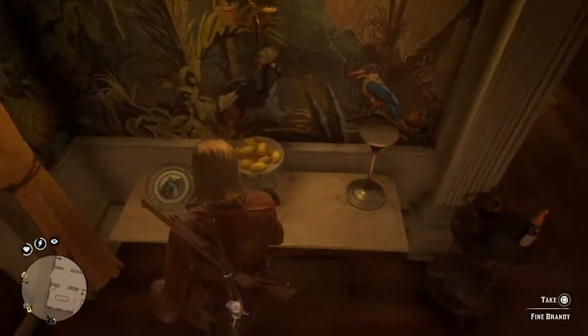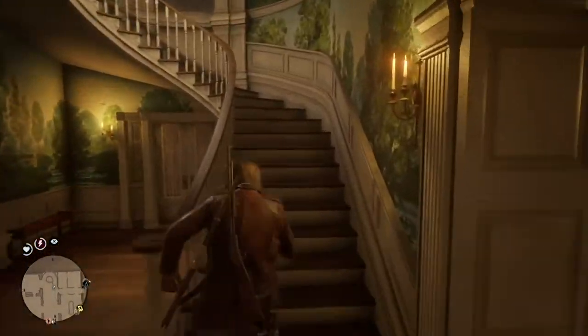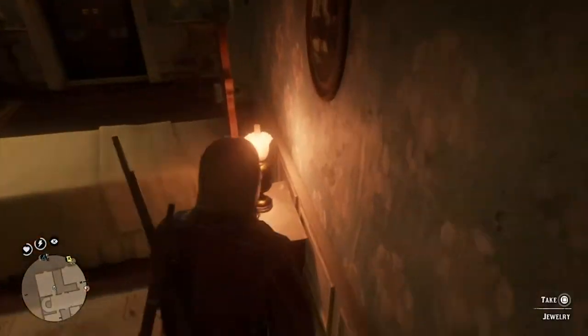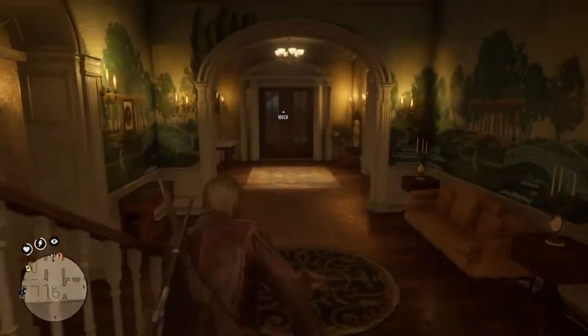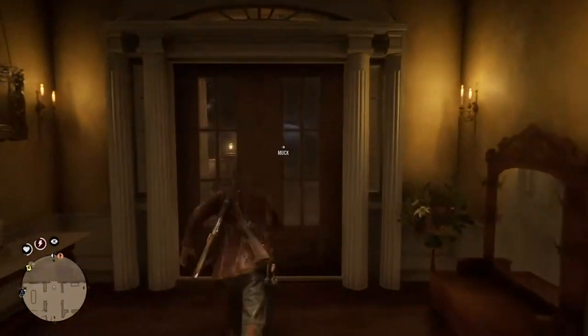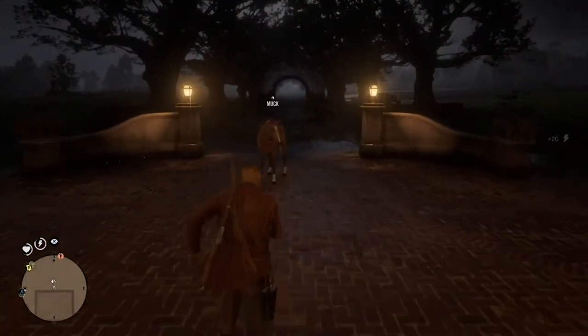There's usually rum on that table right there, or there's fine brandy right here as well. It doesn't really matter which one I'm going to pick up. And then the next thing you're going to want to do is head up the stairs right here, head into the room and grab some jewelry. This glitch is kind of weird — if you run out of the house and go a certain distance, the jewelry just kind of randomly respawns.